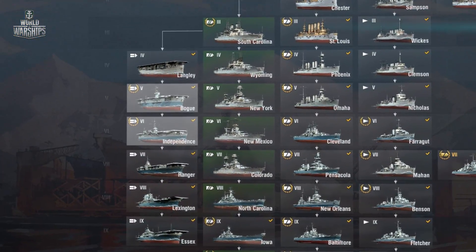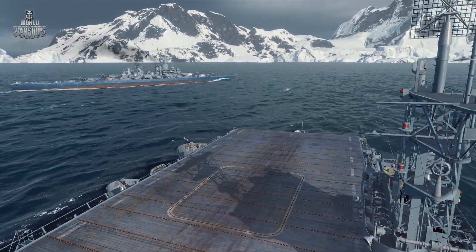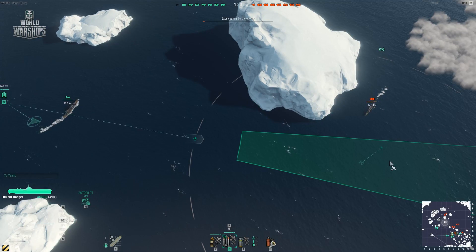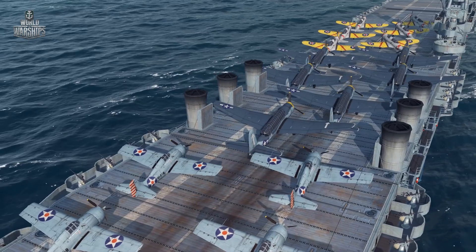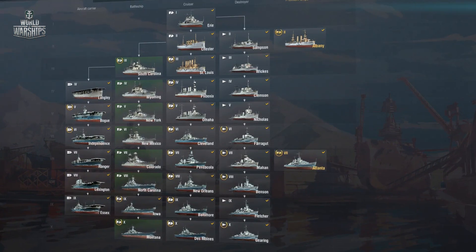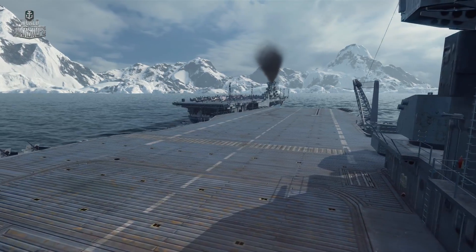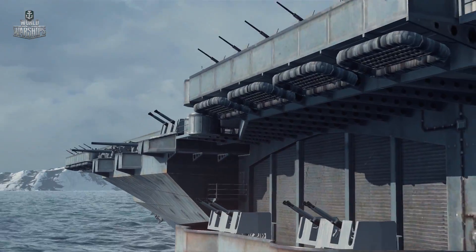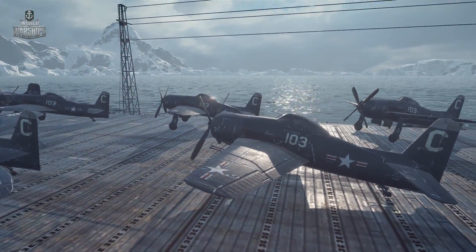At Tiers V, VI and VII, a player can get light and escort aircraft carriers — Bogue, Independence, and Ranger. These ships will help you to master different game tactics. Each can carry three types of planes, opening up more options to the player. Tiers VIII and IX are heavy aircraft carriers, Lexington and Essex. Compared to their predecessors, these ships have substantial armor, relatively strong secondary armament, and naturally significantly better aircraft.